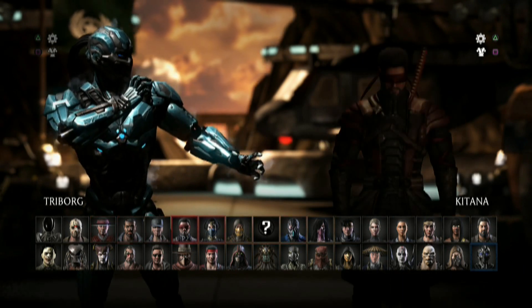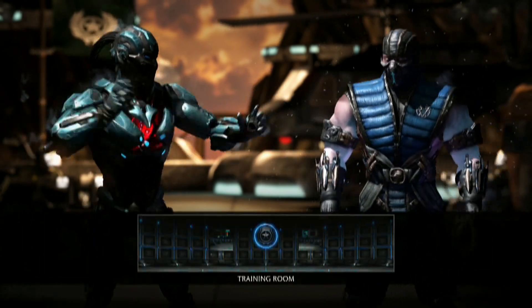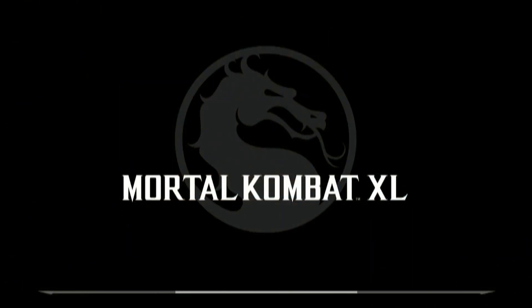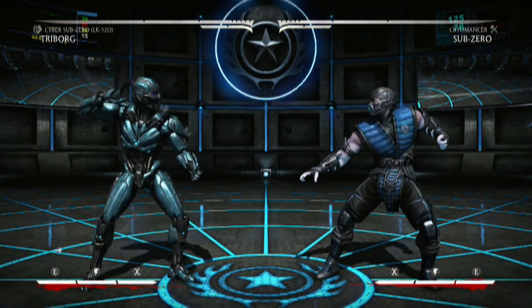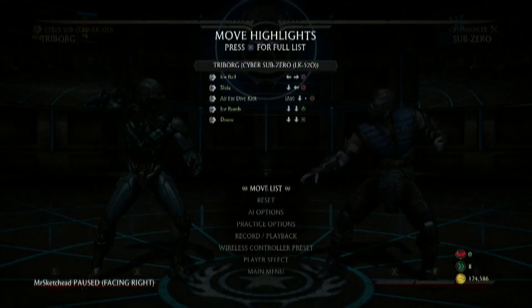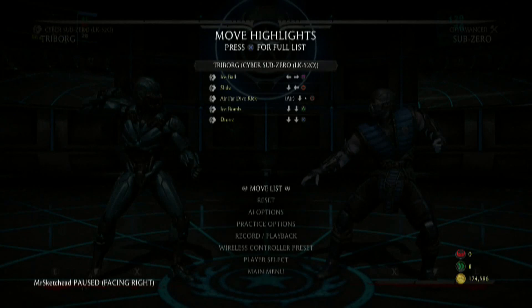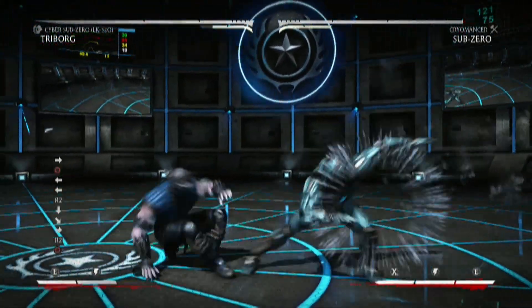Cyber Sub-Zero — let's fight against regular Sub-Zero, because why not? A 4-variation character looks very complicated, because basically all of these characters are a separate character, just like a completely different one. I know he has some similar strings and moves with a similar kind of idea. They each have a projectile, a special move, a slide, a mobility tool. Wow, that's really fast.